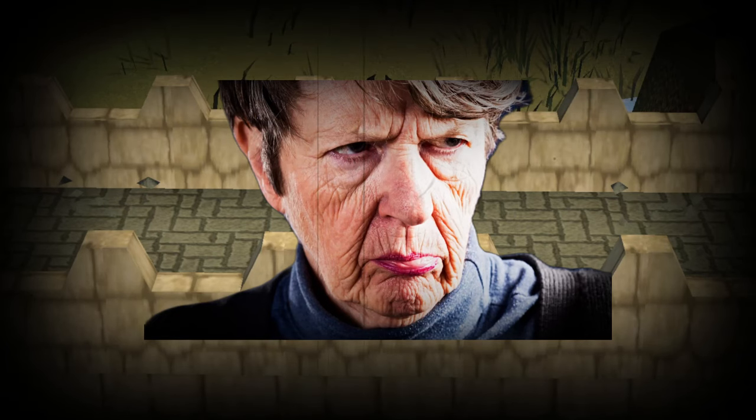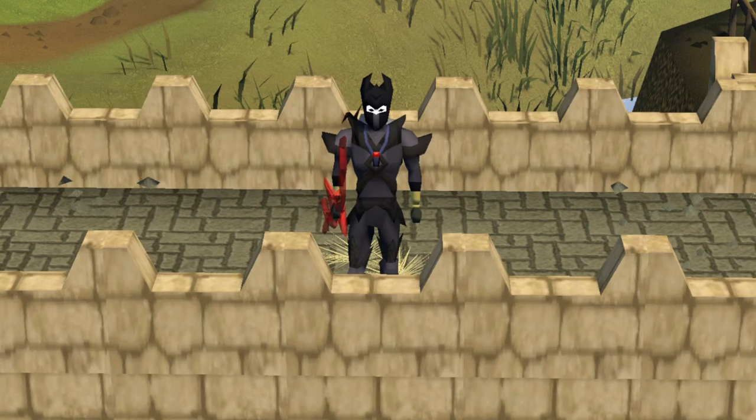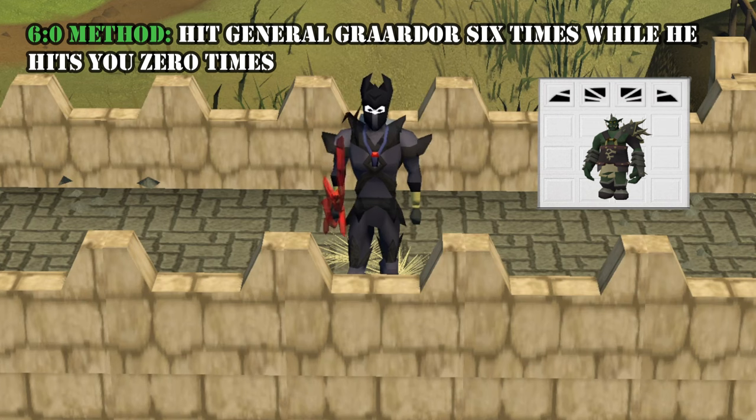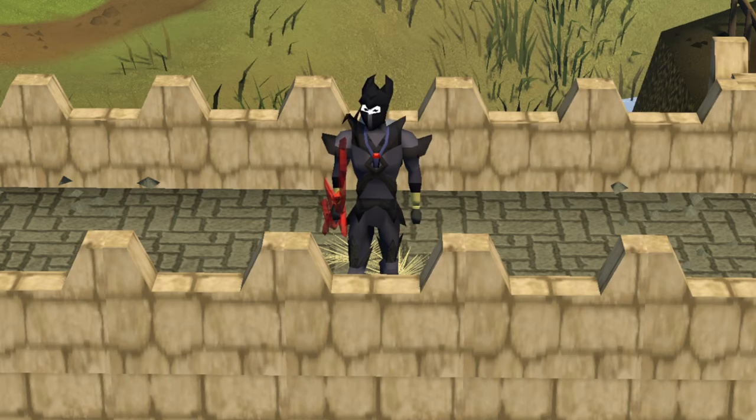Just like your ex-wife, I lied to you. There's no sweat here and never has been, but I will be showing my version of the 6-0 method. The basic idea is you hit Graardor 6 times while he hits you 0 — or so I've been told.